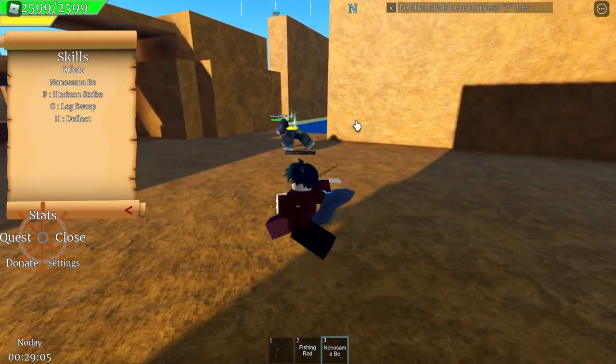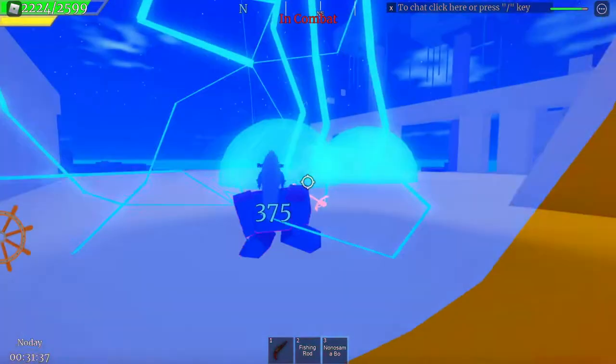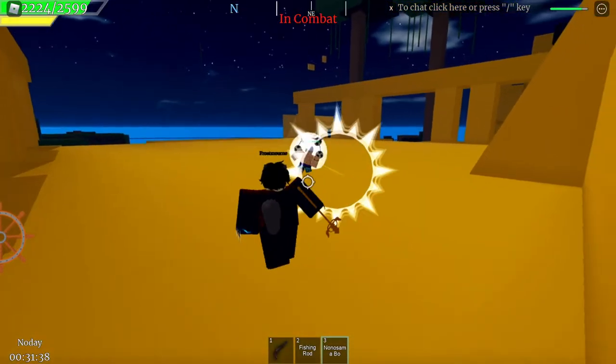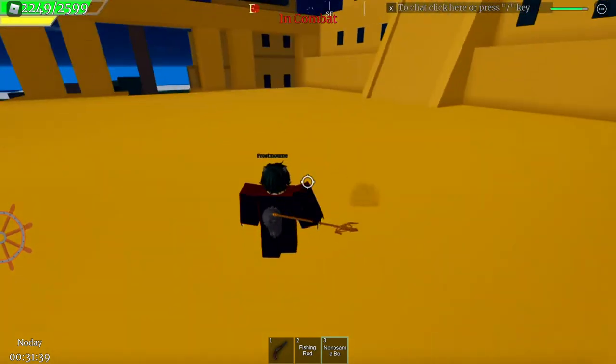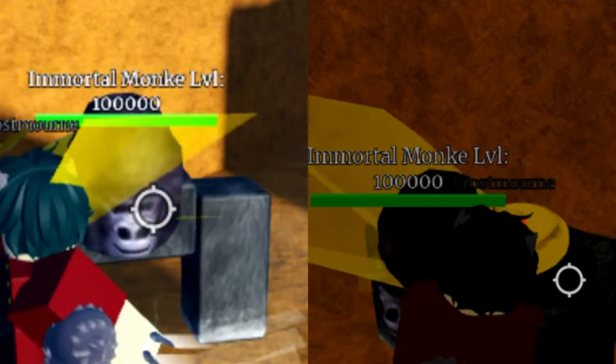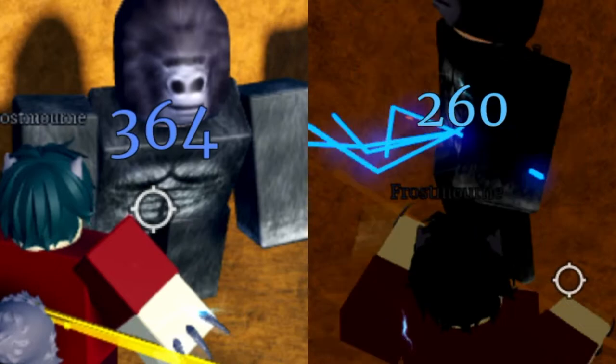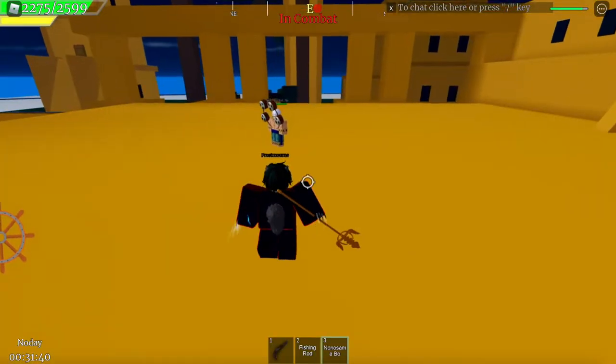If you want to switch back to the staff, all you have to do is press H again. Some important notes about the trident: Electro's passive doesn't work with the trident, but in exchange the damage is a lot better than the staff.